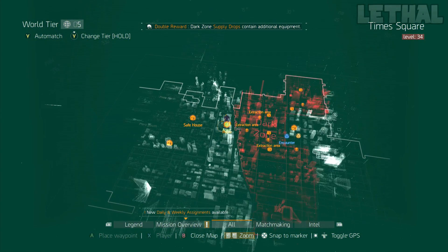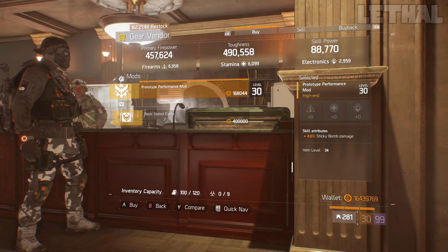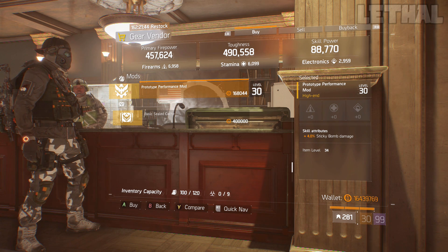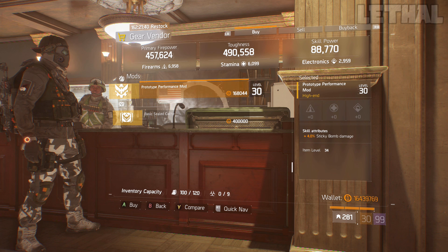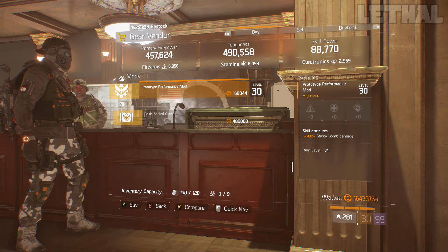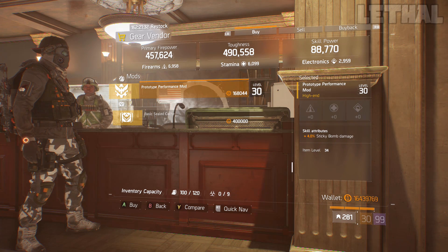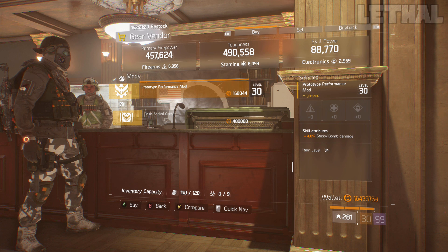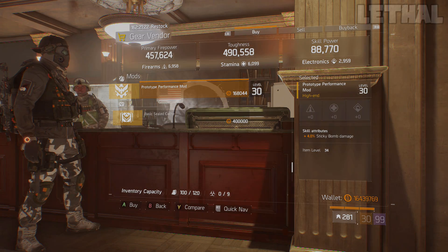Up next, visit the Autumn's Hope safe house. It's selling a prototype performance mod — a 4% sticky bomb damage mod. If you're making a tactician build with sticky bombs for PvE, like legendary missions or incursions, you want to pick up this mod 100% — it is a maxed out one. Paired with a high tactician build, your damage is going to be much, much better with these mods. This is located at the Autumn's Hope safe house.